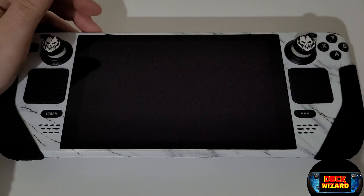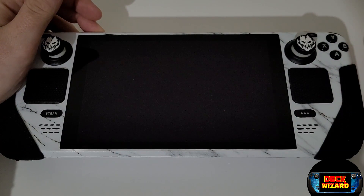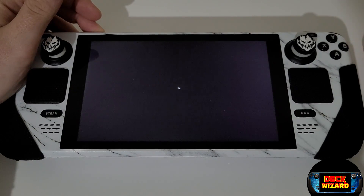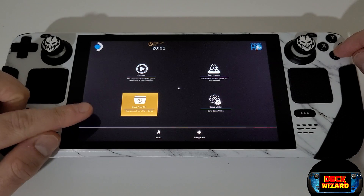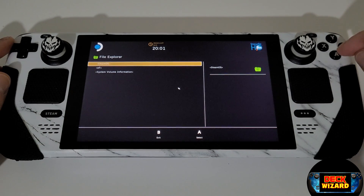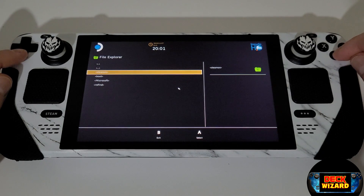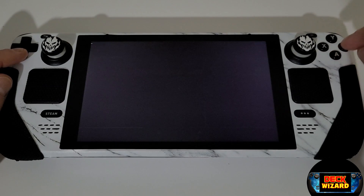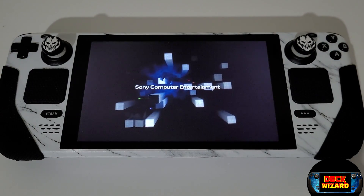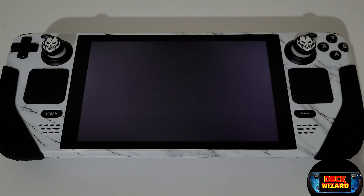With your Steam Deck powered off, we want to hold volume up and press power to access the boot menu. Once you're at the boot screen, we want to select the boot from file icon and navigate to the EFI file which controls the booting of SteamOS. Choose EFI, SteamOS, and you will find a file called steamcl.efi. Choose this file and we will shortly load back into our SteamOS installation. It may take a little longer than usual when selected.